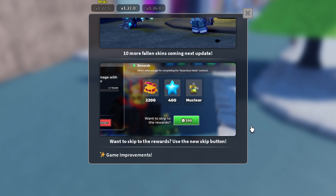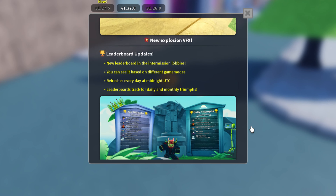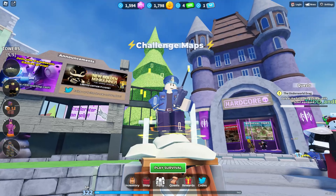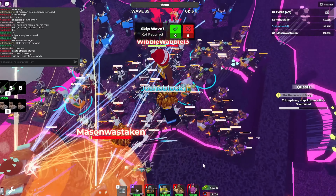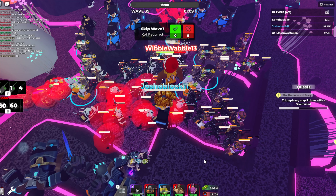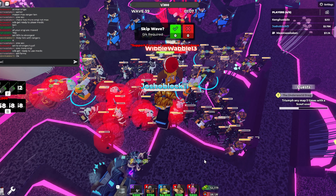Tower Defense Simulator gets regular updates, making the game more fun, like updating old game modes like easy mode or releasing challenge quests. But most recently, TDS has come out with a Fallen rework, giving us new bosses and zombies. But I'm not here to talk about that part of the update — I'm here to talk about the Hidden Wave.